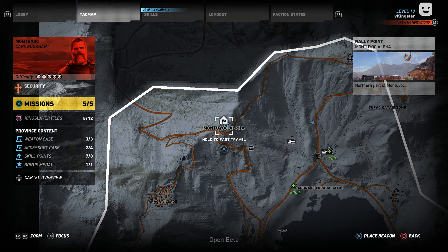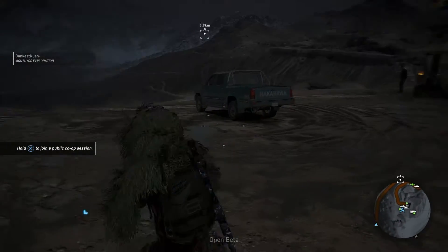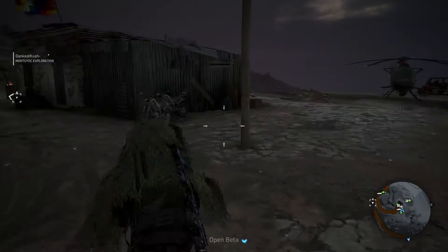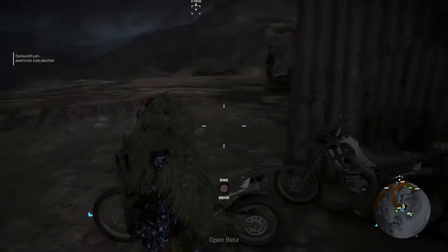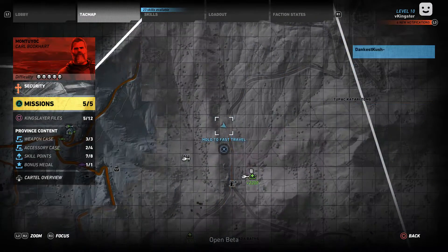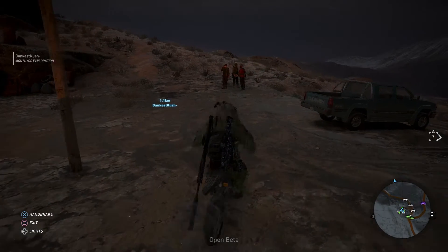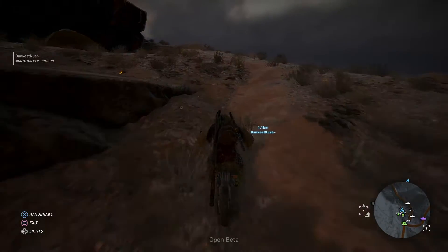What you want to do is fast travel up here, and I recommend doing this with a mate or mates if you've got multiple people. Get your choice of car, helicopter, bike — whatever your fancy. I'm gonna take a bike personally, and we're gonna drive to where my teammate Dankis Kush is right here.